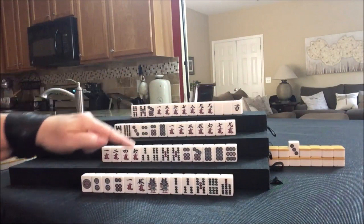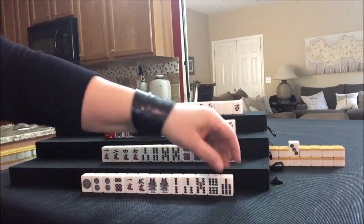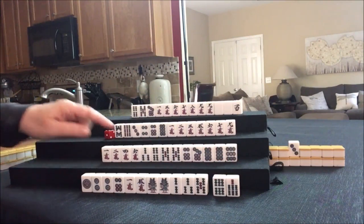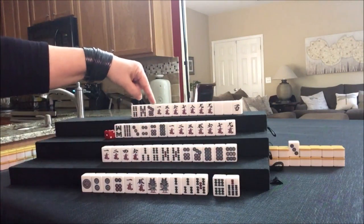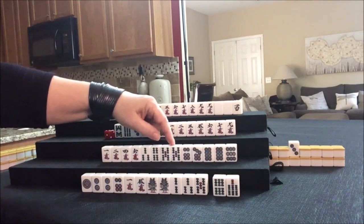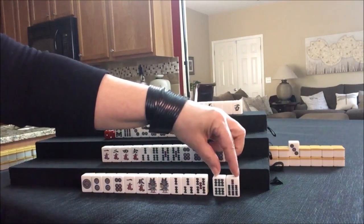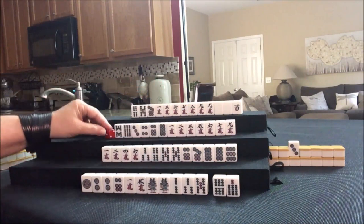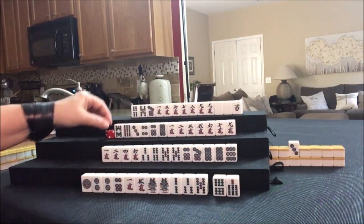So we threw an eight bam — nobody can take it. You can only Chi from the player on your left. This player can only Chi from this player. This player threw the eight bam, which would complete this Chi, but you can't Chi from the player on your right. So we're going to go ahead and draw.